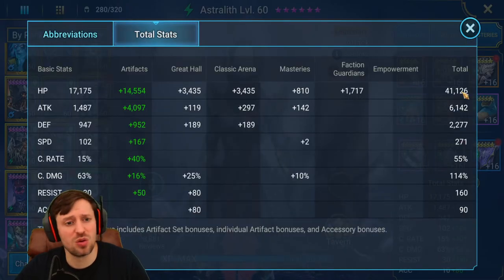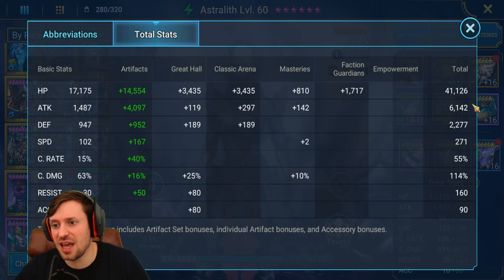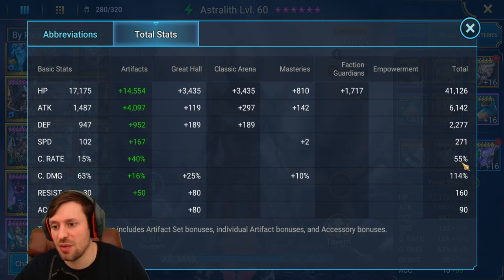She has 40k HP — that's quite high, I didn't even plan for it, but it helps keep her alive. 6k attack — you could probably get that up to 7 quite easily. Speed 271, so she's pretty fast, and that's with glyphs. 55 crit rate — that could be 100 because that will help get that A1 turn meter boost. She does not need any accuracy to land those bombs.